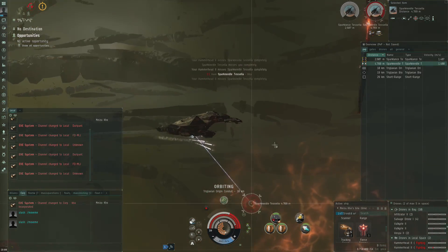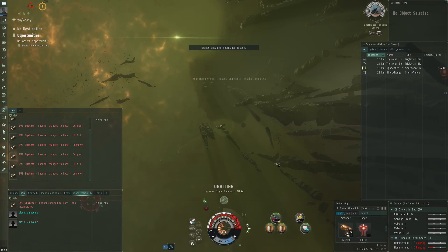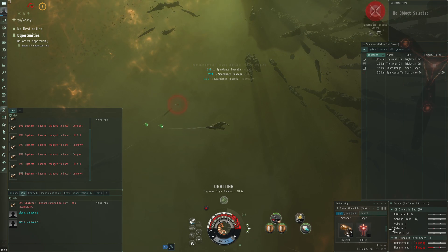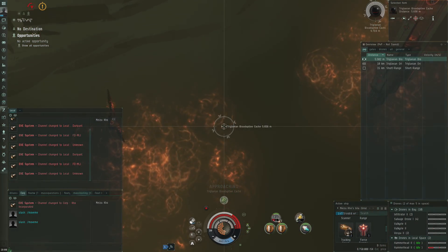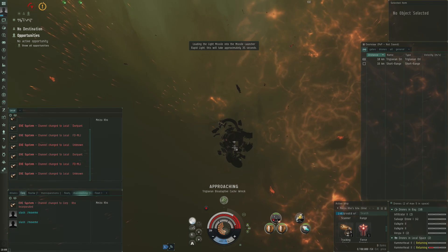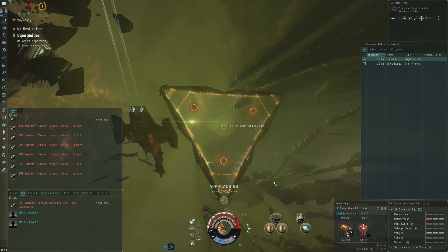We have shown the danger of the triglavians and the disadvantage of passive tank — I was stuck in that second room waiting for my shields to come back after dealing with the triglavians. He goes down as one of my hammerheads was pretty close to breaking. Let's approach the loot, take it out, return to drone bay, quick reload, take the loot, and let's get back through the triglavian origin conduit. Site complete in the Gila.